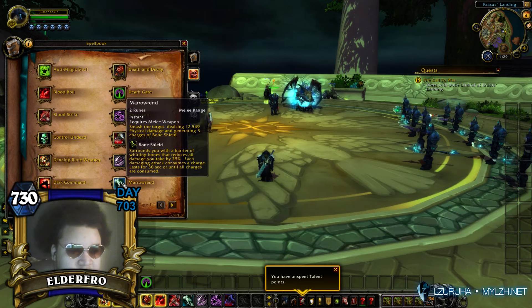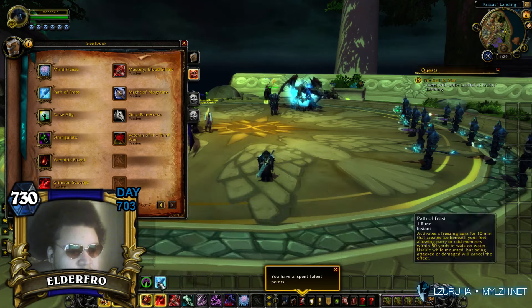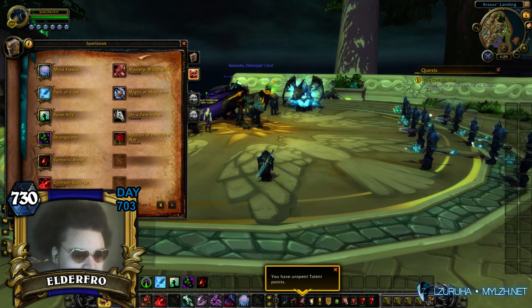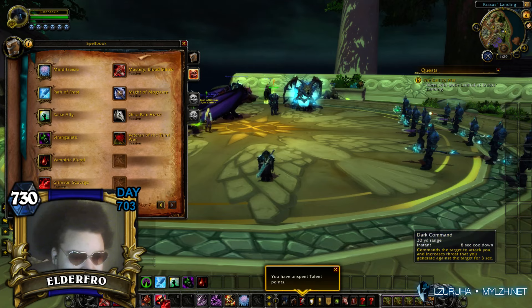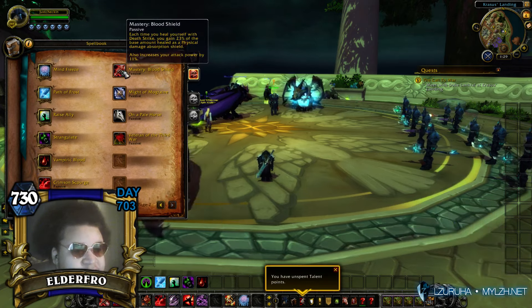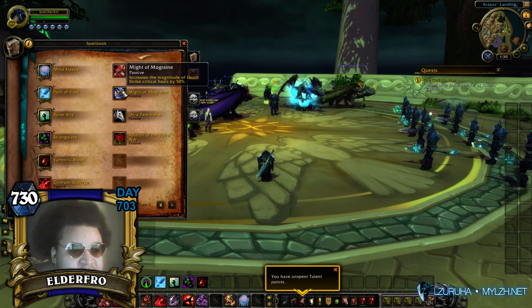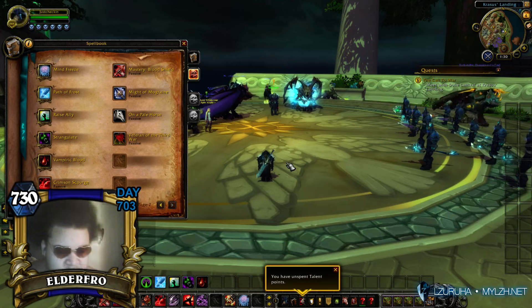Interesting. Marrow Rend. Smash the charge, dealing 12.5k physical damage and generating 3 charges of Bone Shield. Okay, that's cool how it attacks. Passives, Mastery — increases the magnitude of Death Strike Lance by 50%. Okay, that looks all good. Vampiric Blood. Okay, let's take a look at the talents.